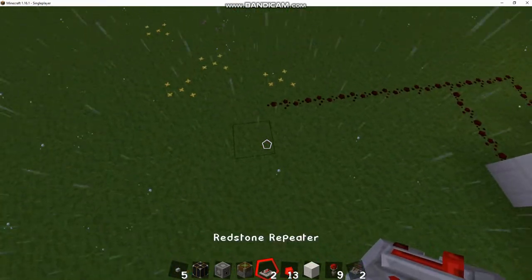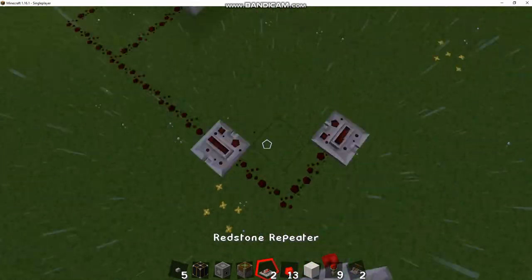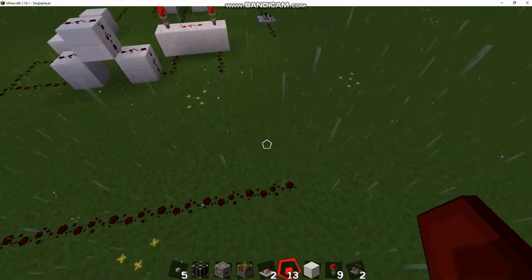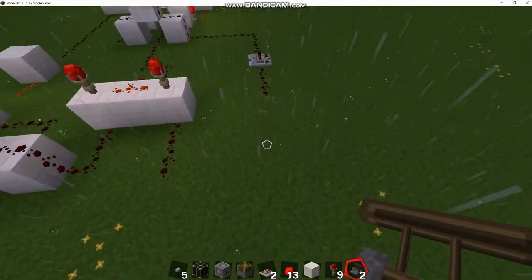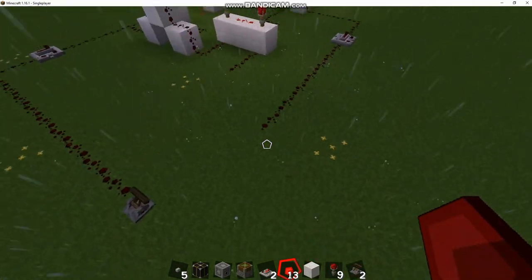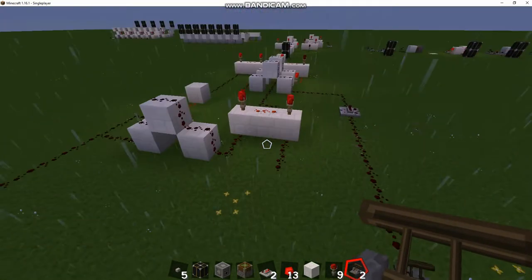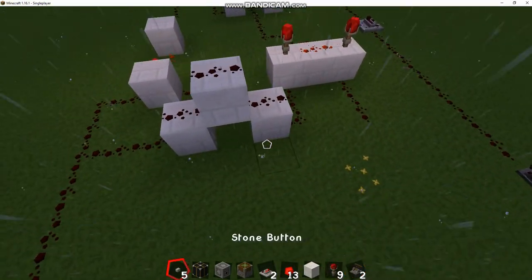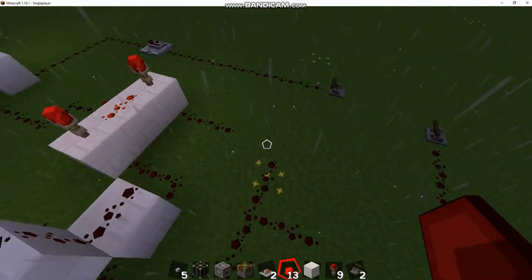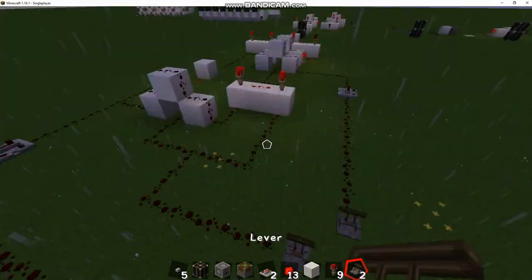We'll bring this guy over here so we have them all in one spot. It doesn't matter — you don't have to move your inputs like this, I just like to have the levers close by so I can reach all of them without having to run around. So this is your toggle, this is the left input for both this AND and this OR, and then we need to connect the right-hand input — path it like this and throw in your input.